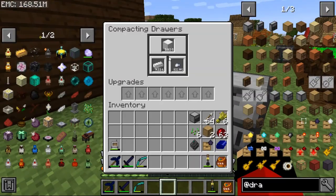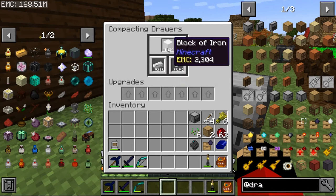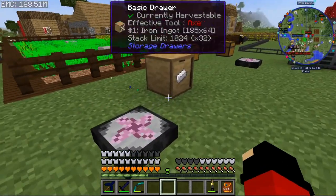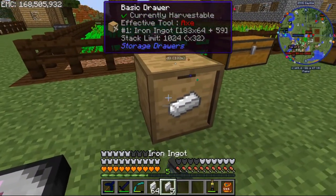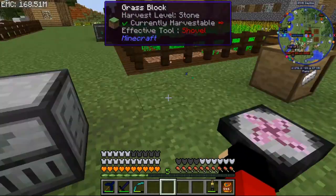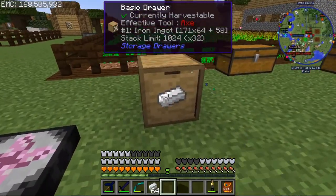So it's basically double the amount of iron that fits, because what it's doing is just compacting it. But you can always put one of these upgrade items in to give it even more space.